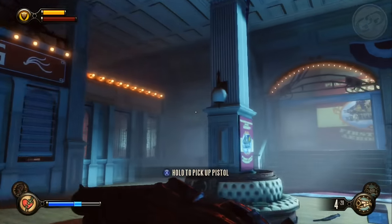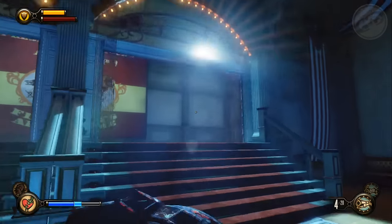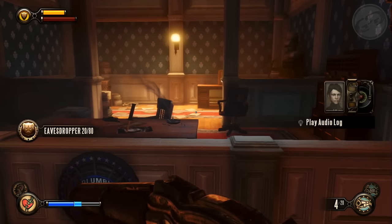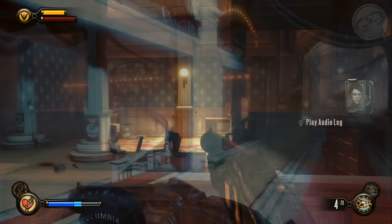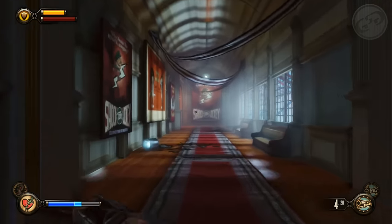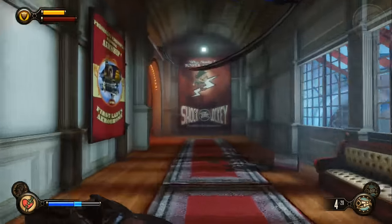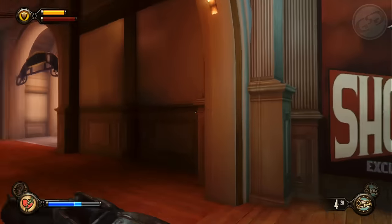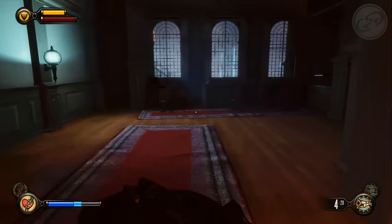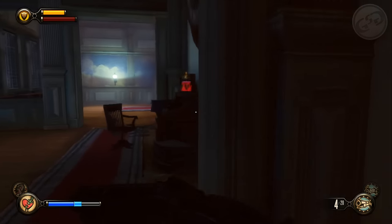Right after the whole ticket fiasco, you want to go down to this room on the right-hand side, and on the desk is gonna be a voxophone. From there you're gonna go down this hallway, and once you turn left, turn left immediately. Go into the office that you saw during the cutscene — there was an infusion in that room during the cutscene, and this is it.